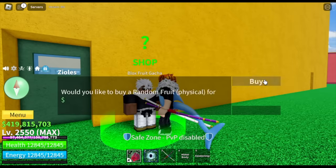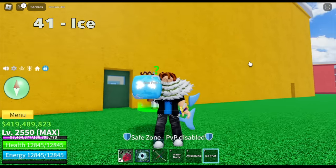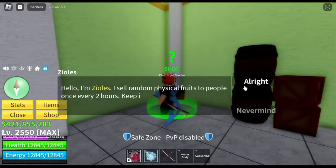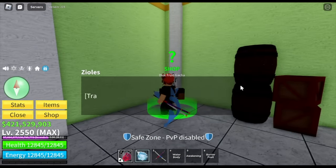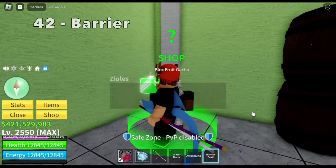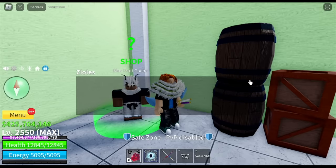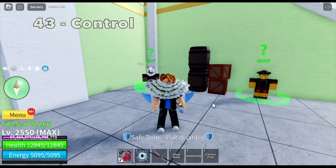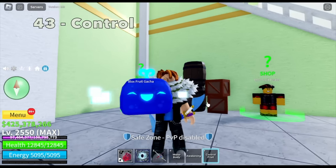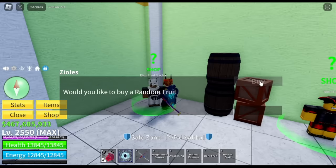Fortieth fruit: we got another smoke. Forty-first fruit — we got the ice fruit. This is the most common fruit — the smoke fruit. Forty-second fruit: we got the barrier fruit. Not bad. And check it out — forty-third fruit, finally we got a good one: control fruit! So we got control, two quake and one sound, one magma. Not bad.